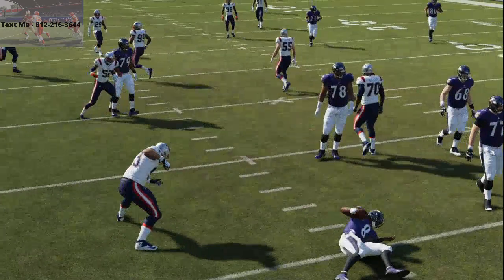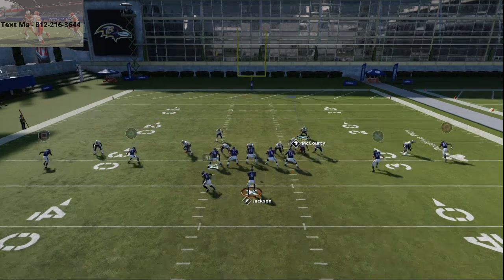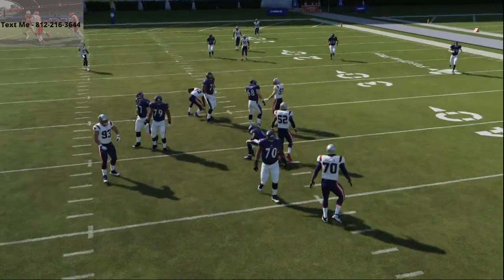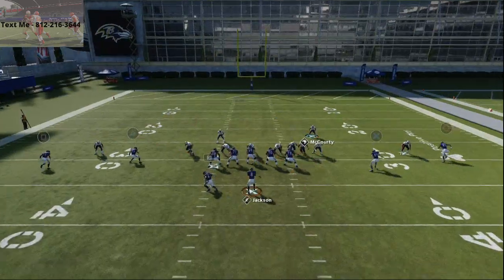One little trick you can do to make this blitz a little bit better if they start to pick it up is you can actually crash your line out, and it's gonna do kind of a similar concept — you'll sometimes get some edge pressure from this as well, just depending on how the offense picks it up. This blitz has been fairly consistent for me in games and in practice mode. It's a little bit finicky, but overall I really do enjoy this pressure.